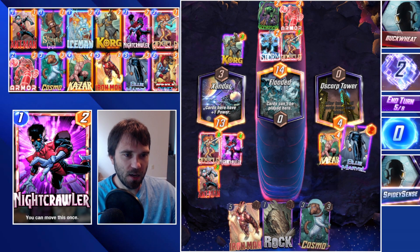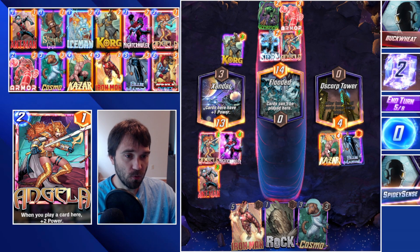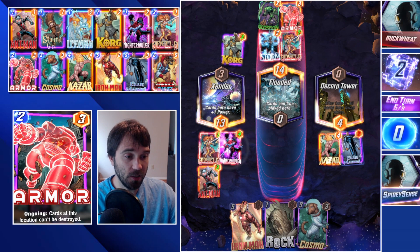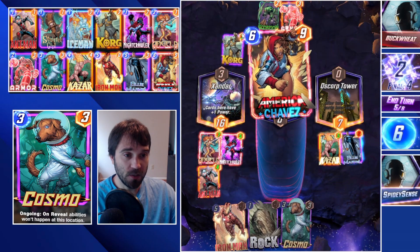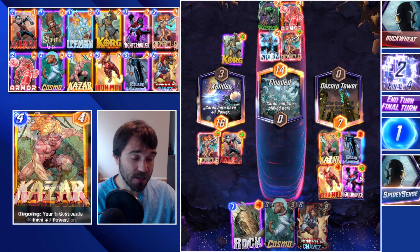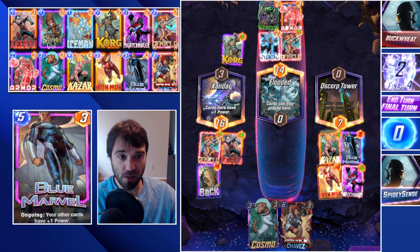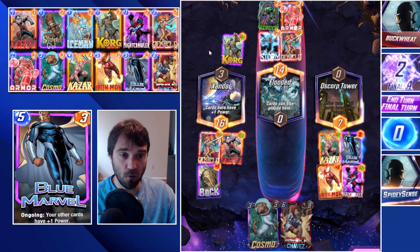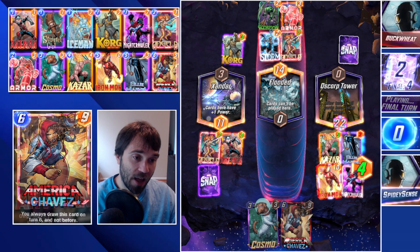We play Blue Marvel to threaten power across the board. If we need Iron Man it'll be a zero-power Iron Man due to Scorpion. We can move Nightcrawler over and play a Rock to push power further. They skip, so we have to anticipate the Infinaut play — if I were them, the Infinaut would come down into Oscorp Tower. This lane would be 14, the middle would be 22. I'm under the impression they play Infinaut into Oscorp Tower; I think we have too much of a power threat in Xandar.